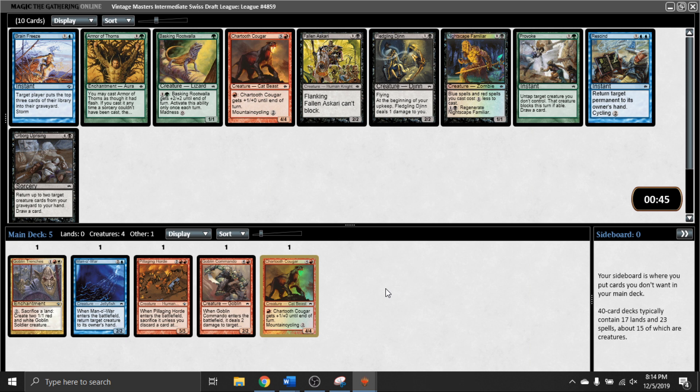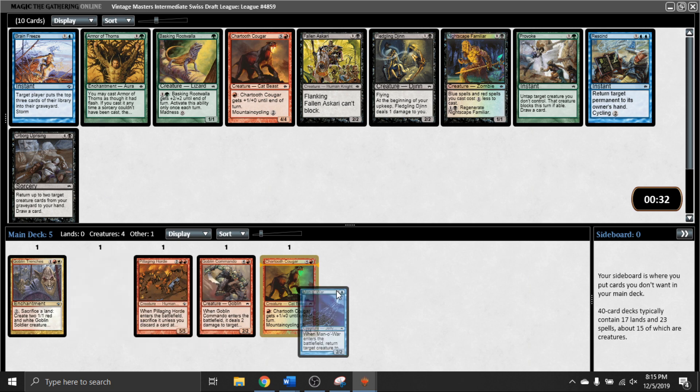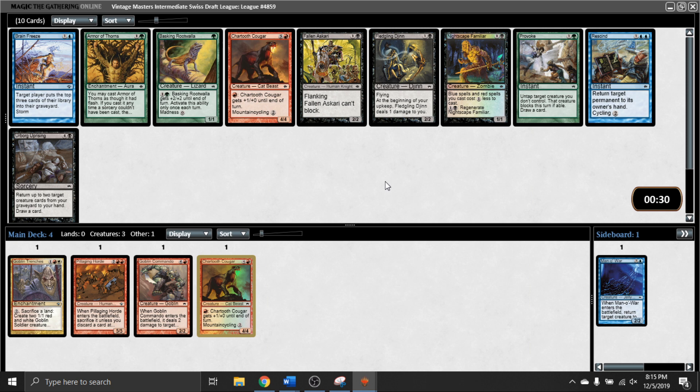We're seeing some black aggressive cards now. Saw one of these last pick, as well as one of those. Urborg Uprising is a good value card as well. Brain Freeze now, but I think we're off of that plan. My options here are: take another Chartooth Cougar, leave myself open to the Trenches, or take one of these black aggressive cards. Right now my curve is pretty high. I think I'm actually just going to take this two-mana 2/2 flanking creature - just trying to figure out what's open, and not lock myself into Trenches with zero white cards.